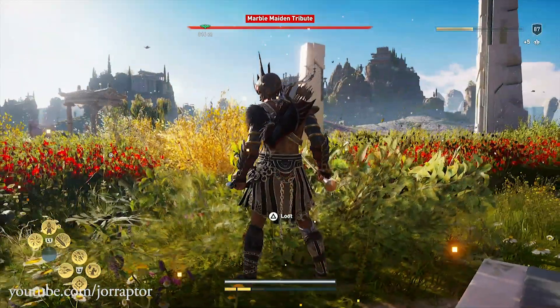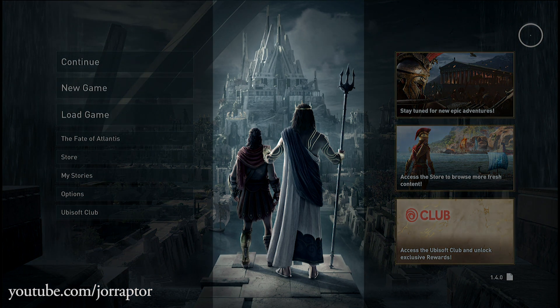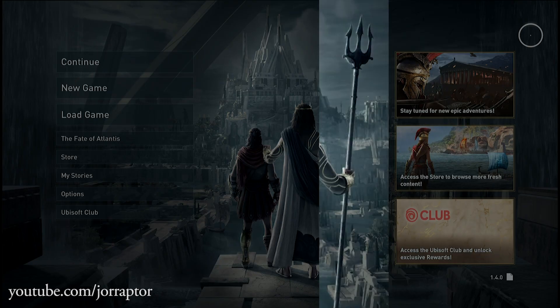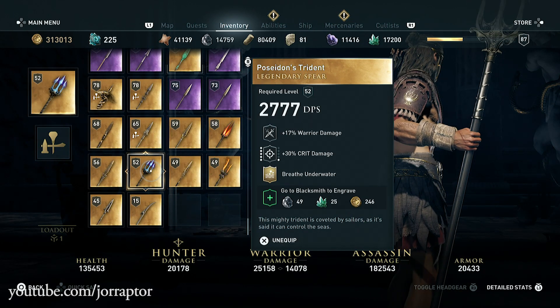Let's start with the new main menu that gives us a new tease as to what we can expect in this Judgment of Atlantis final DLC episode. We see Alexios next to Poseidon, who could either be your friend or foe in this DLC. It seems that he has a new trident — curious if he will mention anything about the one that we got.